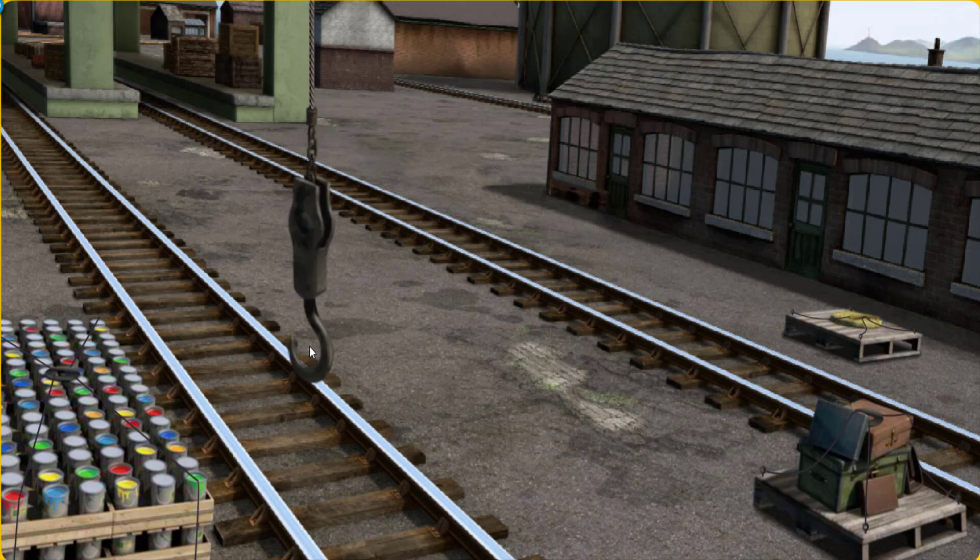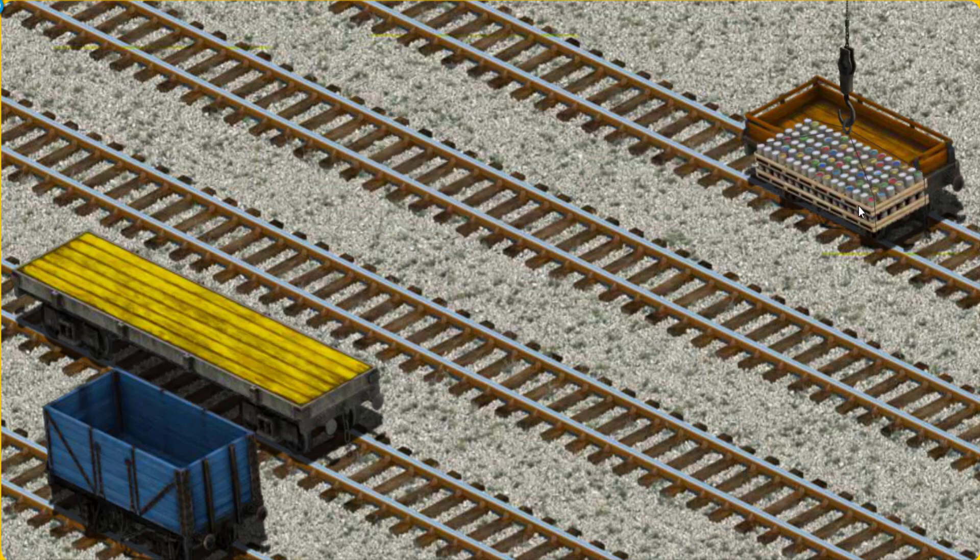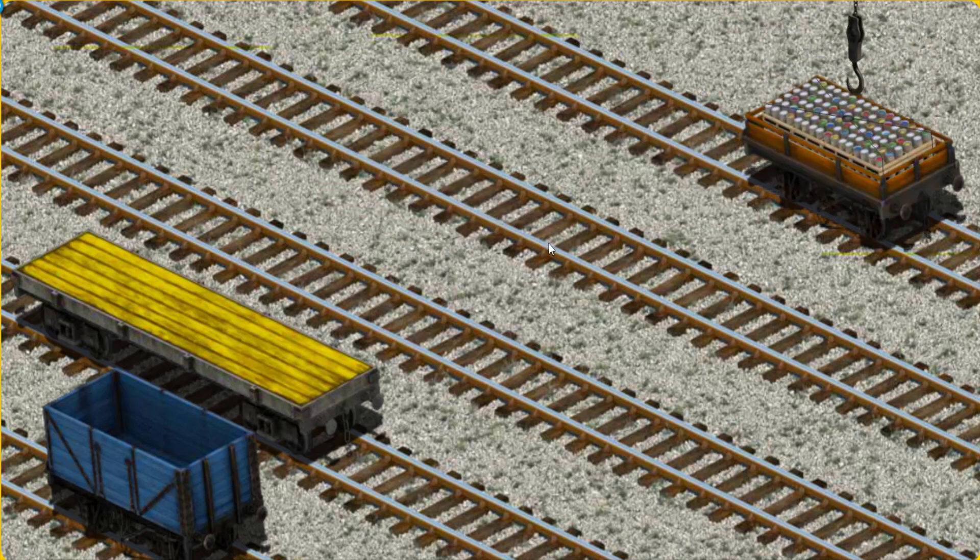Help Cranky find the cans of paint. You found them! Let's lift and load. Now the cargo must be loaded. Help Cranky find the orange flatbed. You found it!